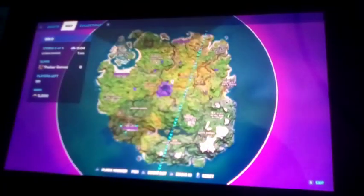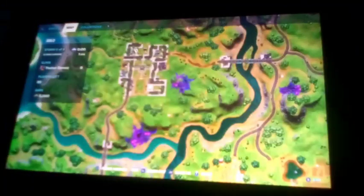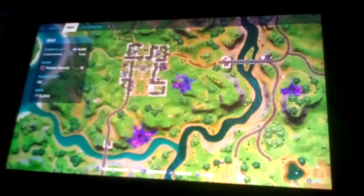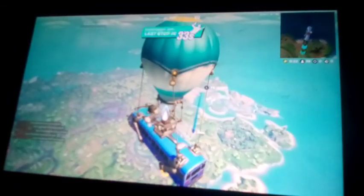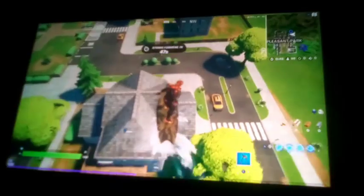Alright, we have blue loot only. I don't know where we're actually going to drop - let's just go Pleasant Park. Let's try and find some blue weapons and do blue only. We can get any type of heals or bats, that doesn't matter, but let's go to Pleasant and find some blue loot.